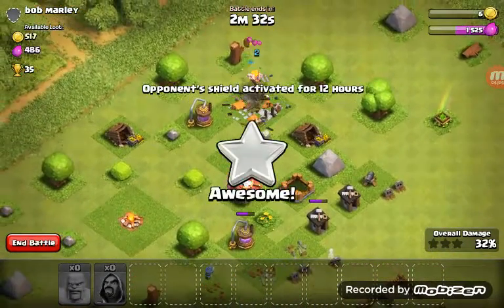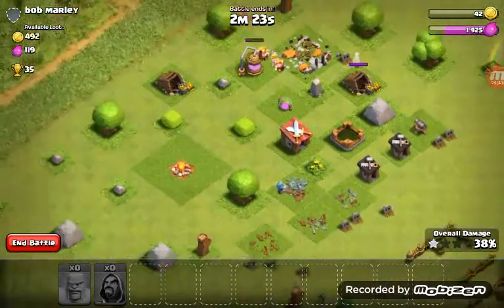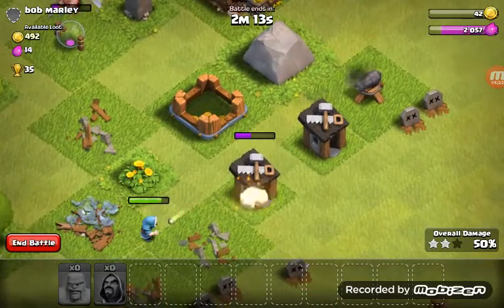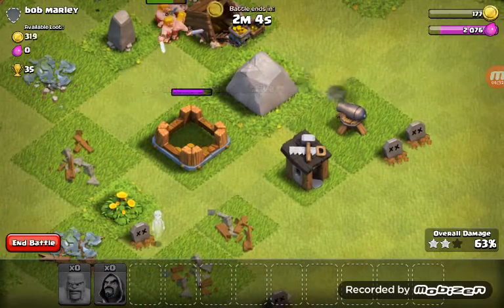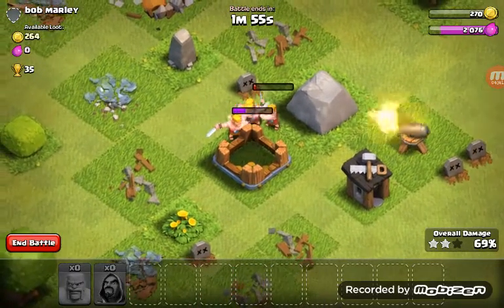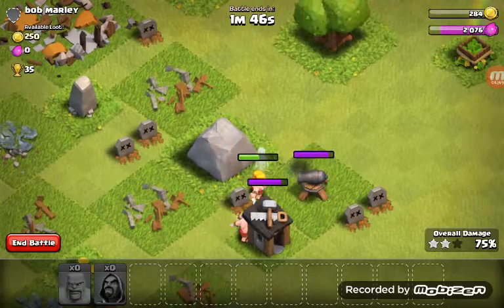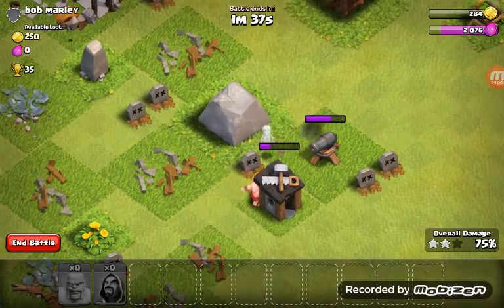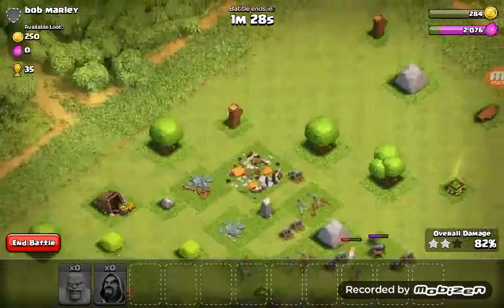I think I've already won. Oh no, never mind — they have another cannon. Well, now I have one because the town hall is destroyed. The lonely wizard — I think we might have a chance. Oh, we already won but I think we might be able to take out the cannon. Yeah, we lost — well, not really, because we stole one star.